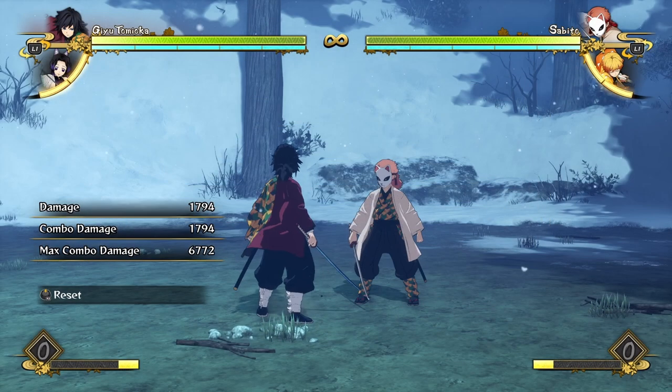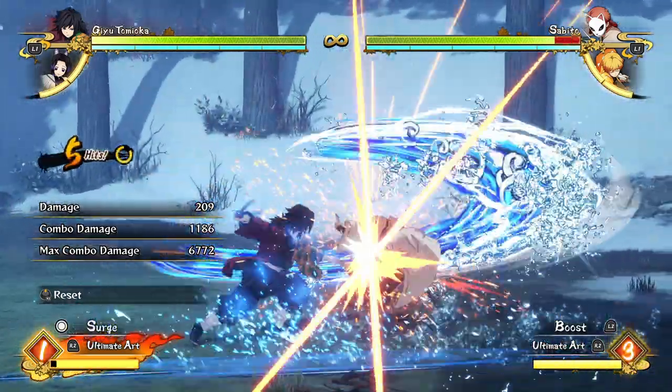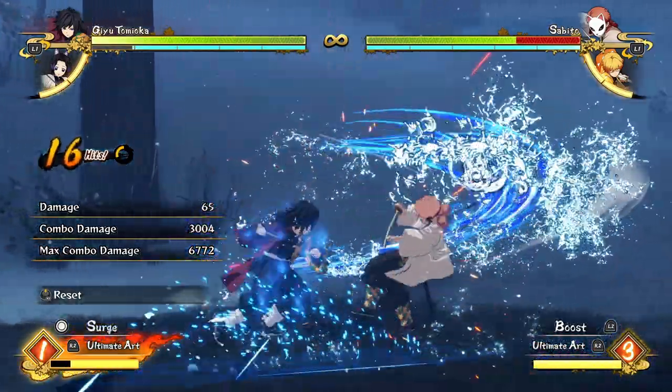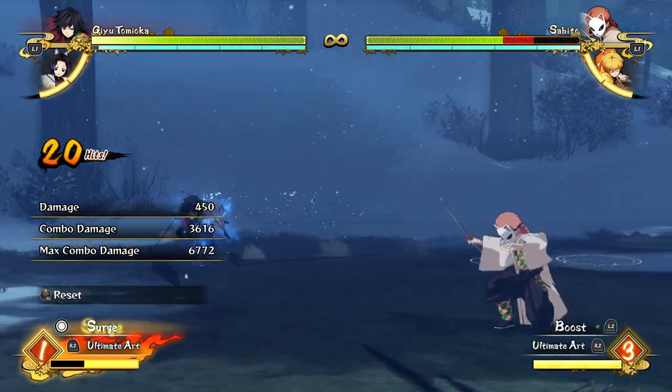If you're in boost mode you can get slightly more damage just by spending one meter, by doing a full attack string into waterwheel then a full attack string. Pretty good damage for really cheap.